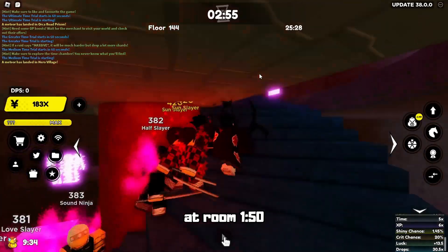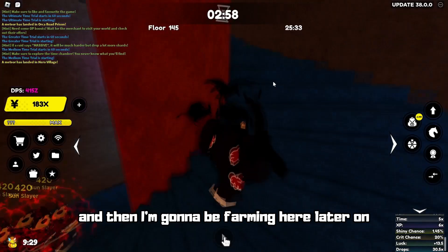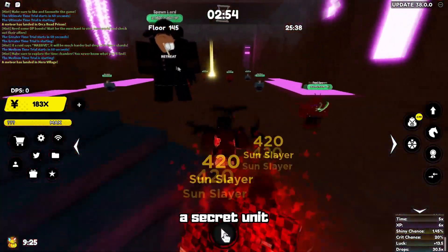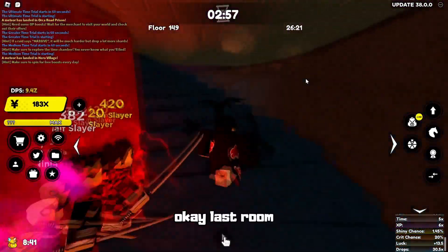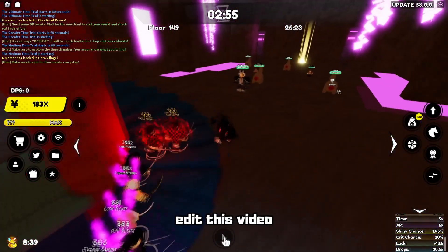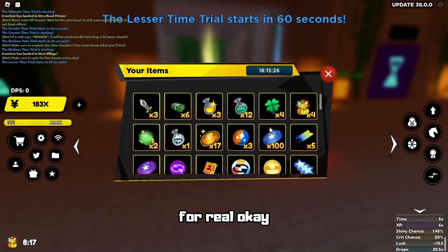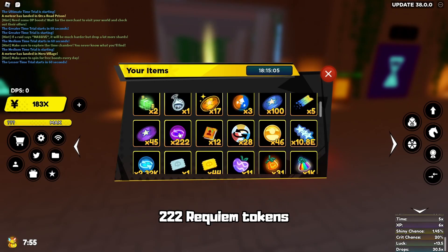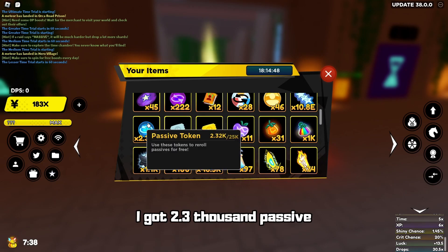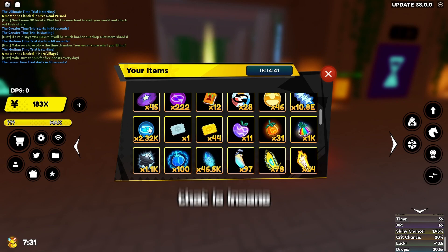I'm gonna stop at room 150 and actually edit the video and post it for you guys, then I'm gonna be farming here later on. Tomorrow hopefully I'm gonna get a secret unit or the divines and we'll make a video on that. So we basically have max defense tokens, which is just insane. 222 Requiem tokens from only 150 rooms. Then I got 2,300 passive rerolls. That is insane.